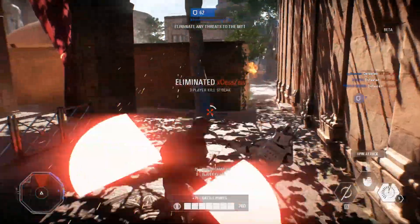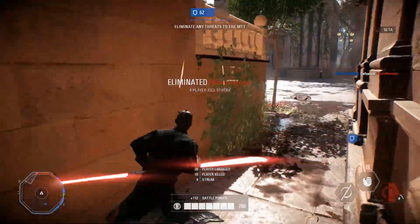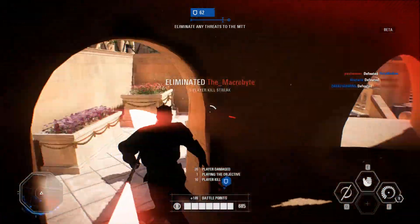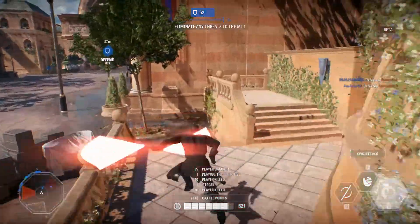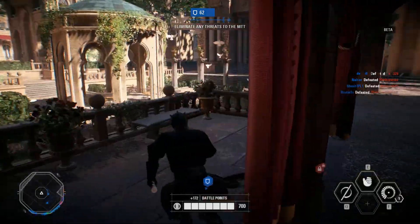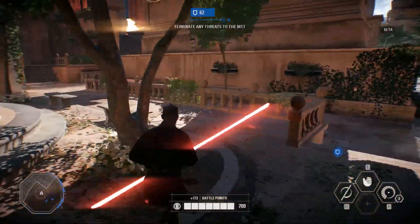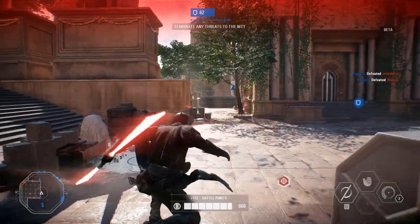By far the most impressive ability Darth Maul has is the chokehold — this is the one where you choke someone, lift them up in the air and then throw them against a wall. The best time to use this is when faced with multiple enemies. A few times I've burst into a room and seen 4 or 5 guys in front of me. By using the choke throw you disable them for a few seconds, allowing you to perform a room clear. Without this ability it simply wouldn't be possible, and entering the room with that number of foes would equal death.